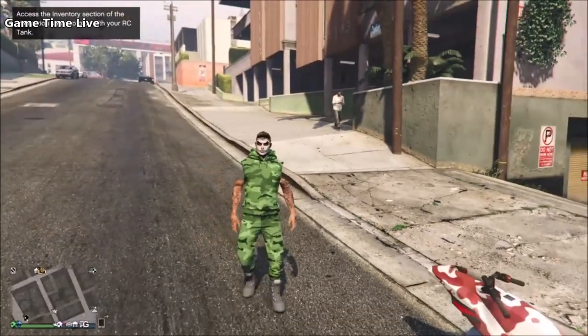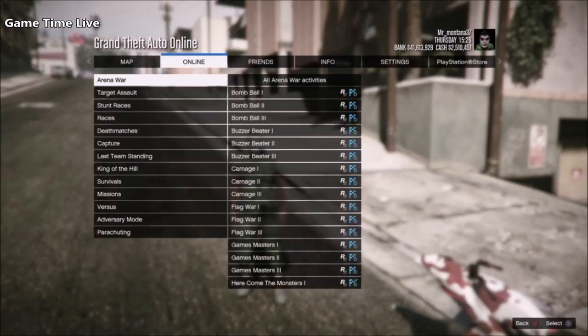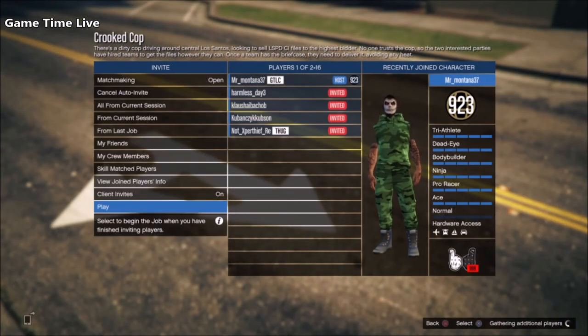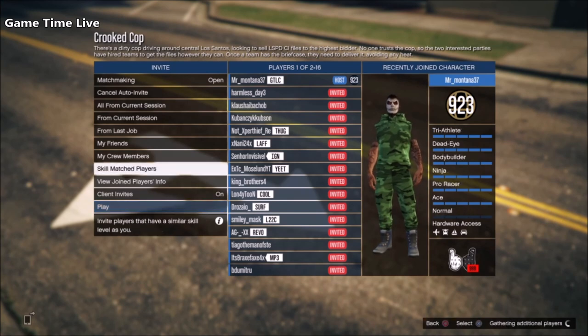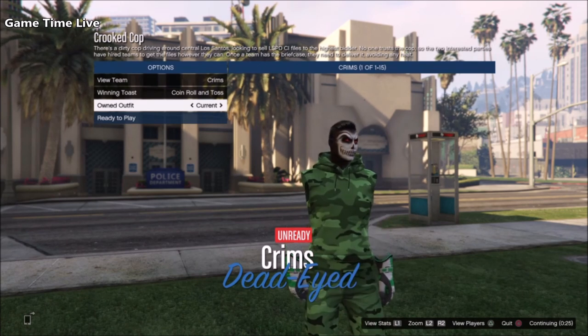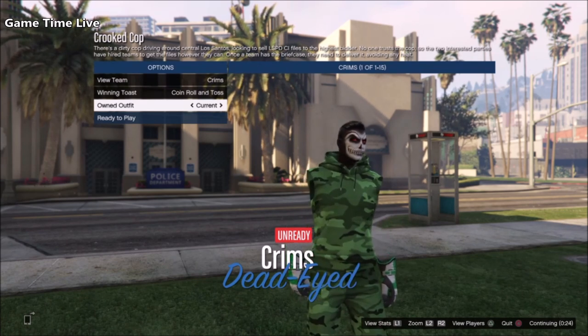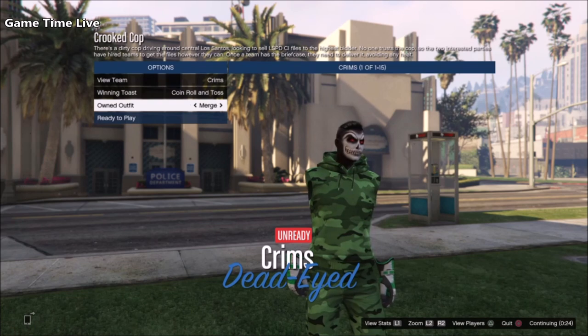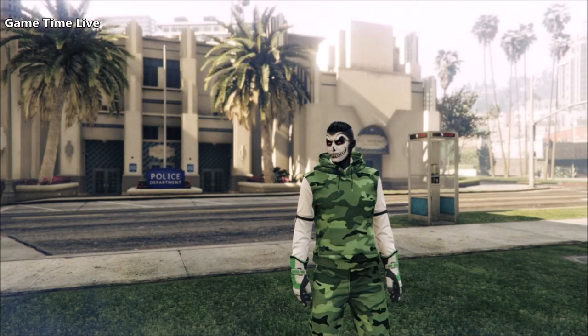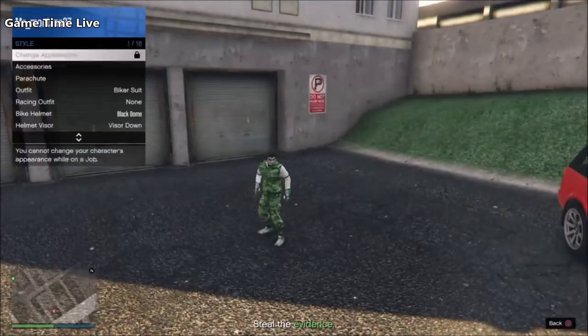Go one last time into the Crooked Cop mission. In the mission, go to Play Your Own, then Clothing, and on the Owned Outfits screen click once to the right to apply the biker suit, then go back once to the left to merge it onto what we already had. Then go once to the left to slot number 20 which has our merch outfit — and boom, we're fully done. Hit Ready to Play, lock it in with a rebreather, and the outfit is fully done.